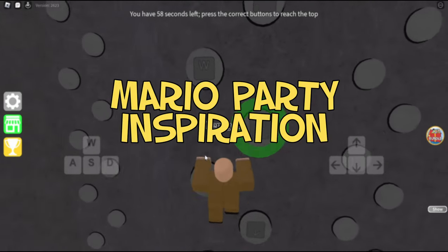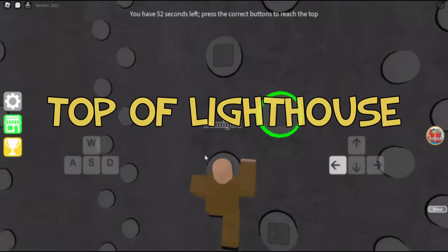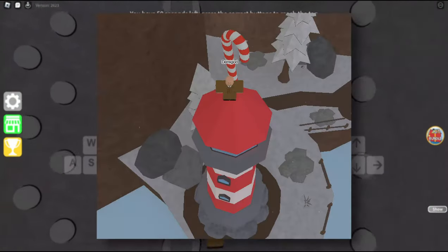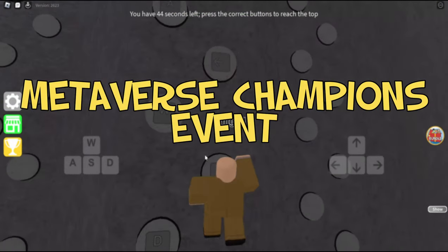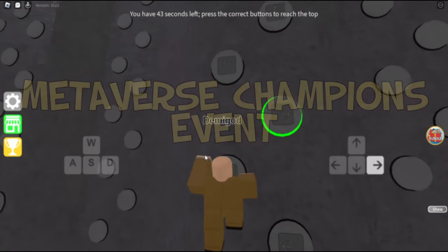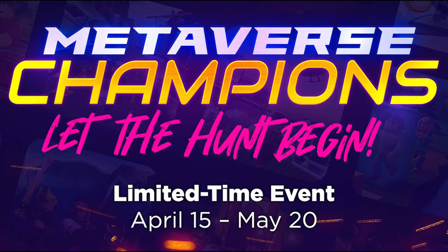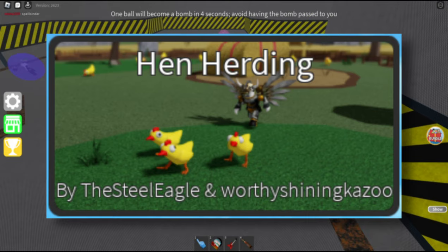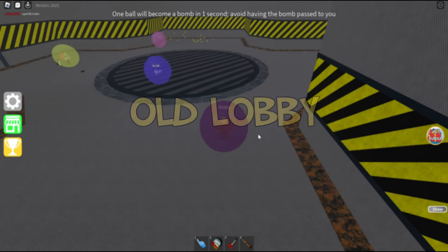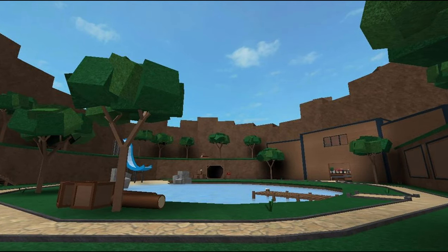Mario Party Inspiration: a lot of minigames are inspired from various Mario Party games. Top of Lighthouse: if you get on top of the lighthouse in the lobby you will be awarded the On Top of the World badge. The Metaverse Champions Event was a Roblox event in 2021 and Epic Minigames was featured in it. You could obtain the Phase Terror Case Number 1 in the Hen Herding minigame by herding as many chickens as you can into your pen. This entry also refers to the original lobby that lasted from 2015 to 2019.